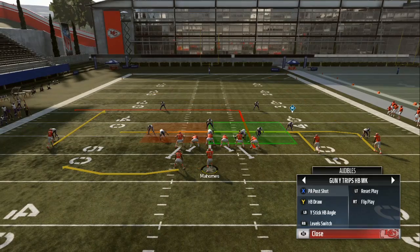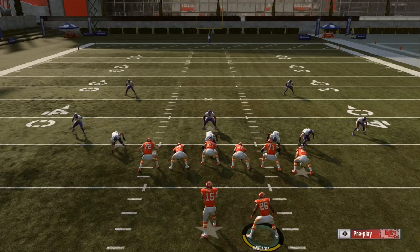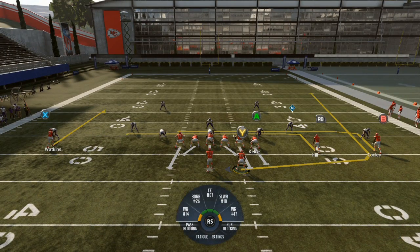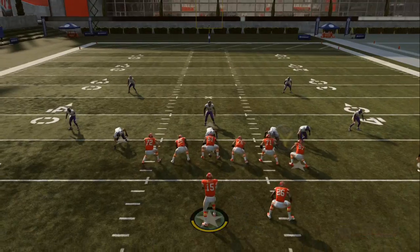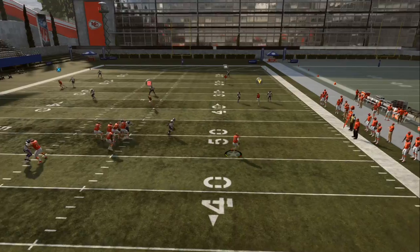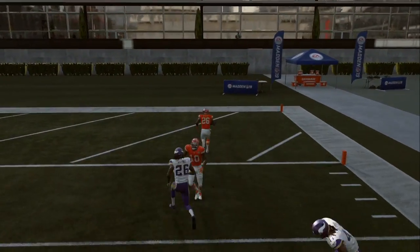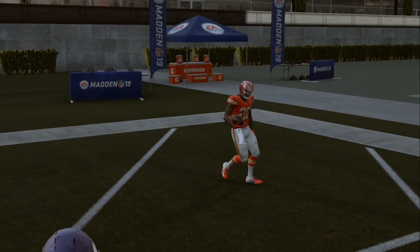We're gonna Level Switch — bring him over, make sure he goes on the route. Streak comeback — it looks like that. Hike the ball, there it is, you can come over here and he's gonna get open — boom, one person to beat, make him fall down to his feet. Now we're going to cover three — I just wanted to give you a different setup, a different variation.